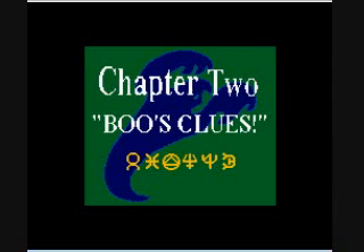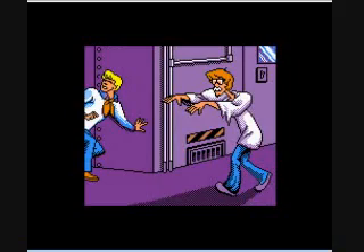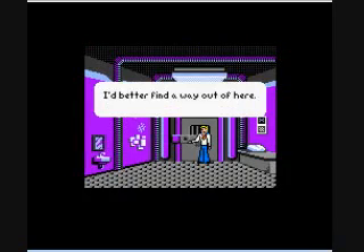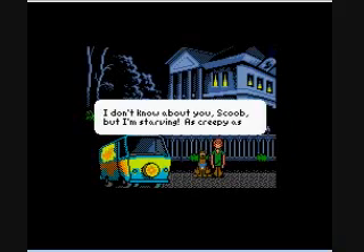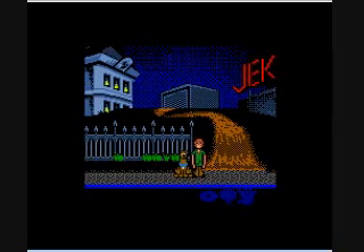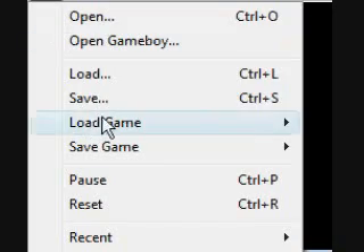Chapter 2 — Boo's Clues. If you want to cheat and skip all that stuff, there's your code. Basically, Fred goes in and gets attacked by Shaggy with a mustache and glasses. They lock him up in this purple prison cell. And Shaggy and Scooby decided there's gonna be more food in there than in the mansion — not in the jail.